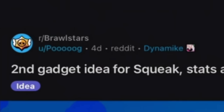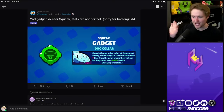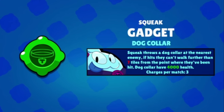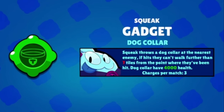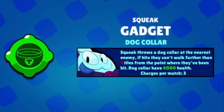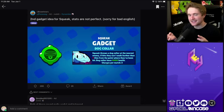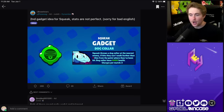Starting off with this one by the user Poog. They came up with two different variations of a second gadget for Squeak. This first one, my least favorite of the two, is called Dog Collar. Squeak throws a dog collar at the nearest enemy — if it hits them, they can't walk further than seven tiles from the point where they've been hit. I feel like this gadget is just a tiny bit too restrictive. If it had a time period that the dog collar would last, it would be pretty okay.